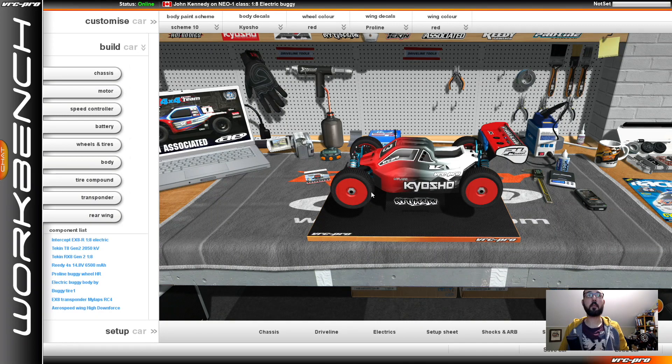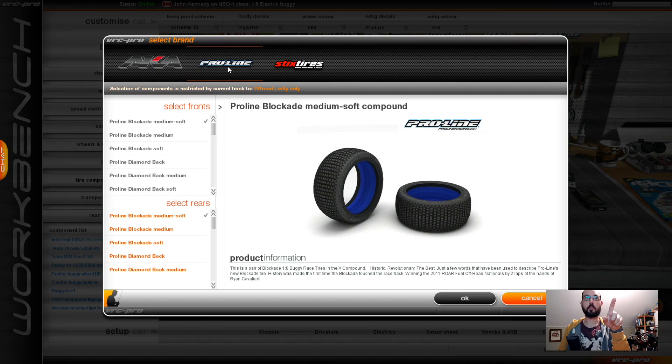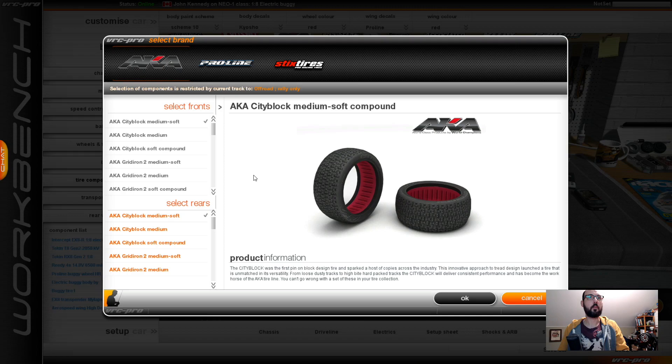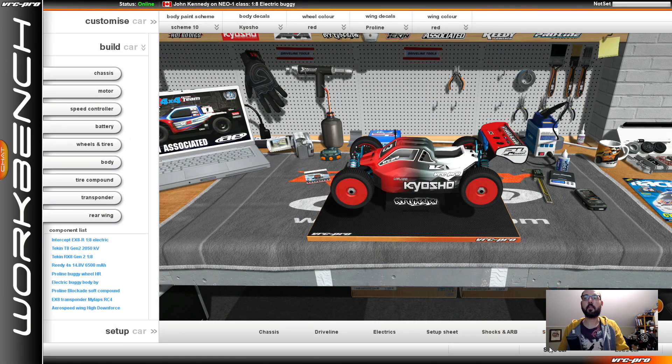All right, related to tires — apparently I've been blind. You go over to tire compound and this is where your default is. But I hadn't noticed up at the very top — you've got Sticks, and that's where it sits for spec. Go over to Pro Line and then you can choose your Blockade Soft. And now we should be ready to go. You've got Hole Shots, Ions, Blockades, and in AKA you have City Block and Gridiron 2. We're going to do Blockade Soft based on a recommendation from my friend, and save that setup.